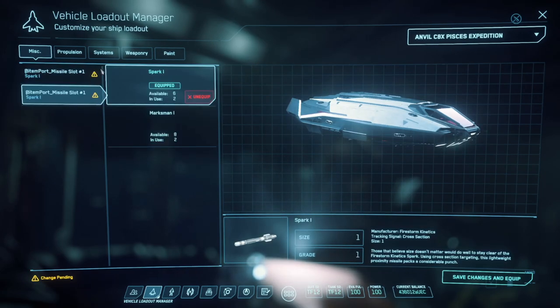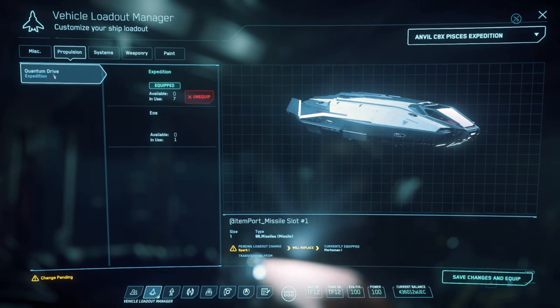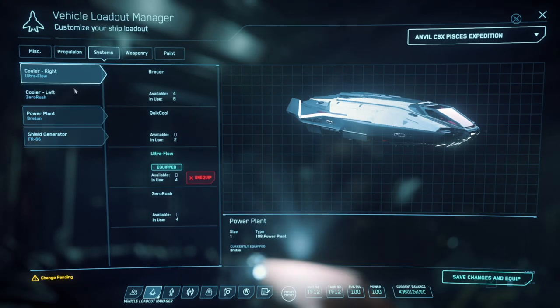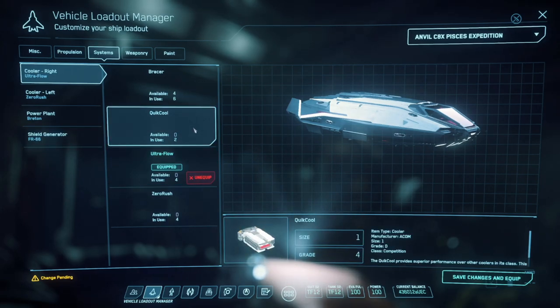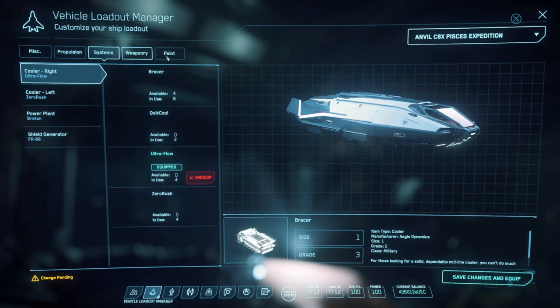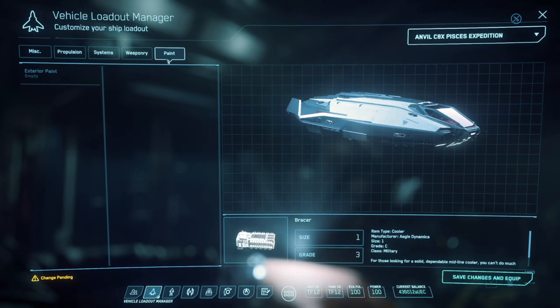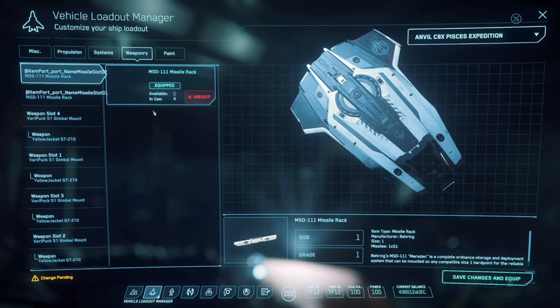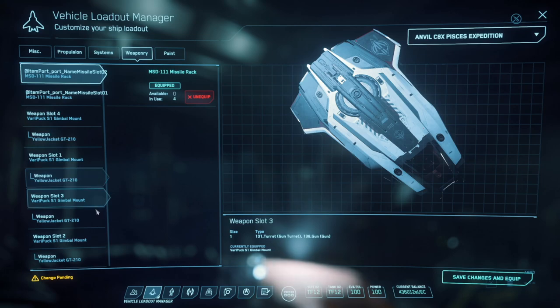I went with the Spark missiles because cross-section missiles really don't have any way to spoof them right now. For systems, I went with the Ultraflow and Zero Rush — you don't have to do this, I was following Subliminal's suggestion and it seems to have worked. I used the Breton power plant and the FR-66 shield generator. I would tell you, if you want to do this little by little, do the shield generator and the power plant first, because there is no real shield inside of the system by default. For weaponry, I went with four of the GT-210s, but I'm going to try other loadouts.